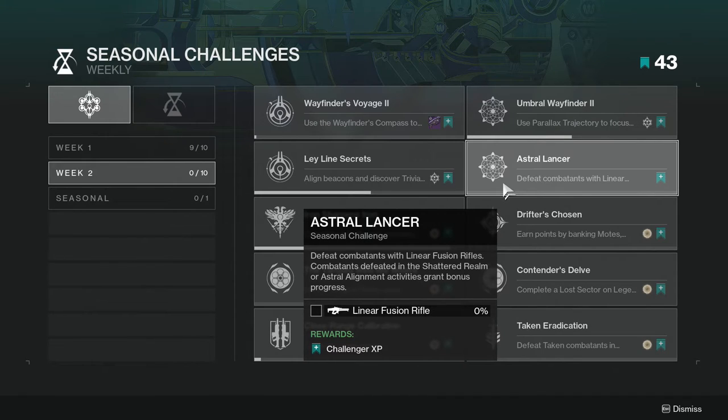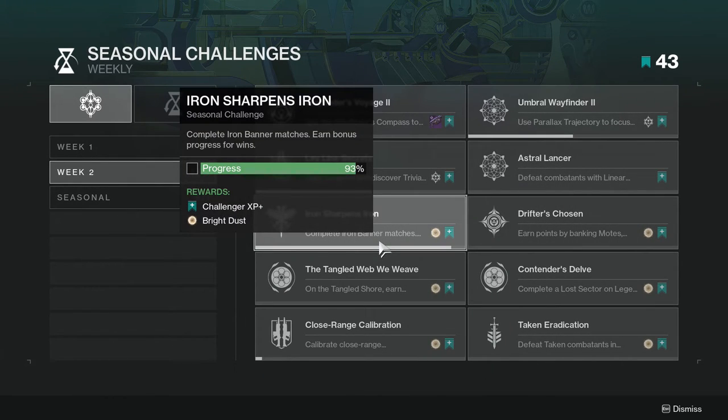Astral Lancer: defeat combatants with Linear Fusion Rifles. Combatants defeated in Shattered Realm or Astral Alignment activities grant bonus progress. Obviously do this in either of the activities that came out this season and you'll be good.